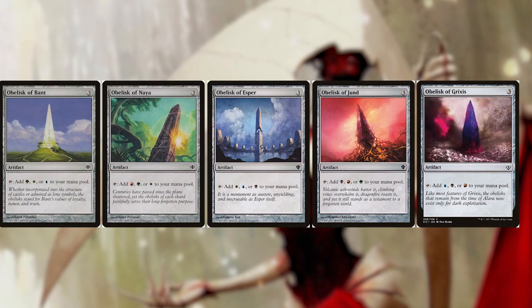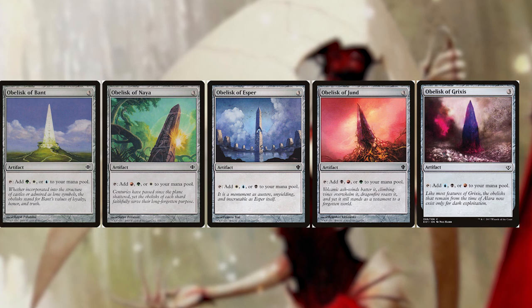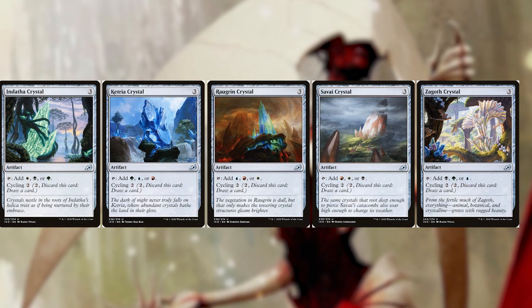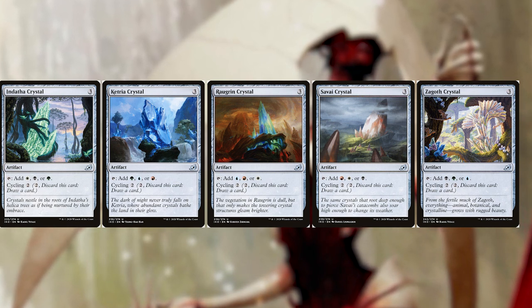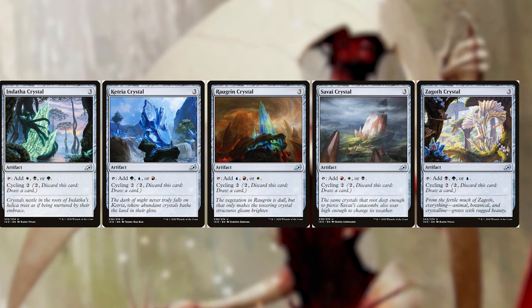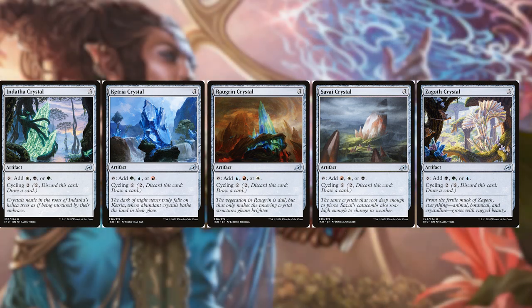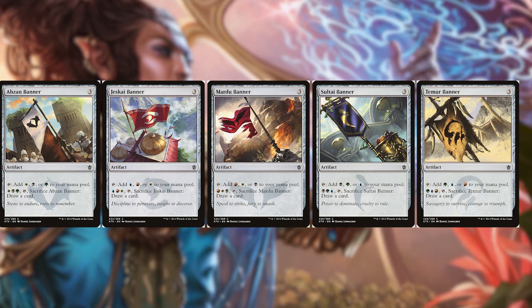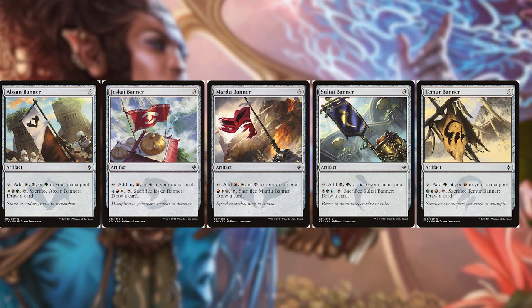Next, mana rocks that give us up to three colors: the Obelisk cycle — Bant, Naya, Esper, Jund, and Grixis. If you're playing three or more colors, these are a great option. Instead of paying three for just two colors, you get up to three. The Crystal Cycle covers Indatha, Ketria, Ragram, Savai, and Zagoth — for three-plus color decks not covered by the Obelisk cycle. These also have cycling, so we can pay two and discard to draw a card if we don't need the mana rock. Last is the Banner Cycle, where we tap for one of three colors, then pay those three colors and sacrifice it to draw a card — useful if we need to draw in response to something.